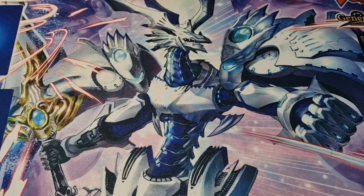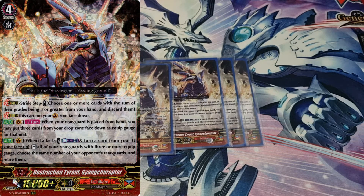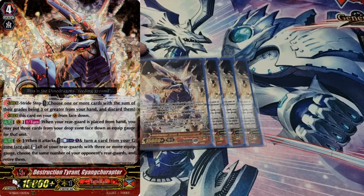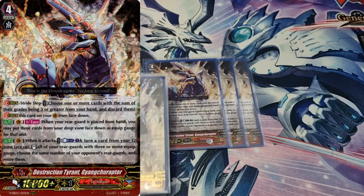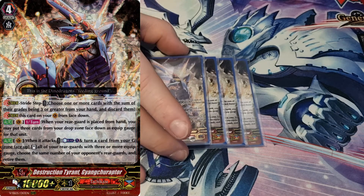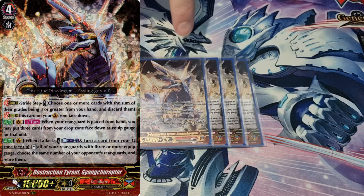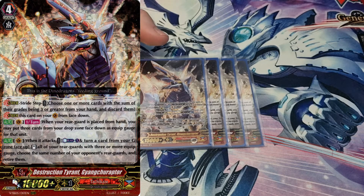On to the stride zone — the G zone. I run four copies of the big bad Destruction Tyrant. I'm not even going to attempt to pronounce the full name again. This unit mixed with Sweep is fantastic. His first skill is: once per turn, only when he's on vanguard — when your rear guard is placed from hand, you may put three cards from your drop zone face down as equip gauge. That lightens the load on your deck a little, and if you call a Sweep he's automatically set up: 24k base, can't be retired or bound or locked individually.